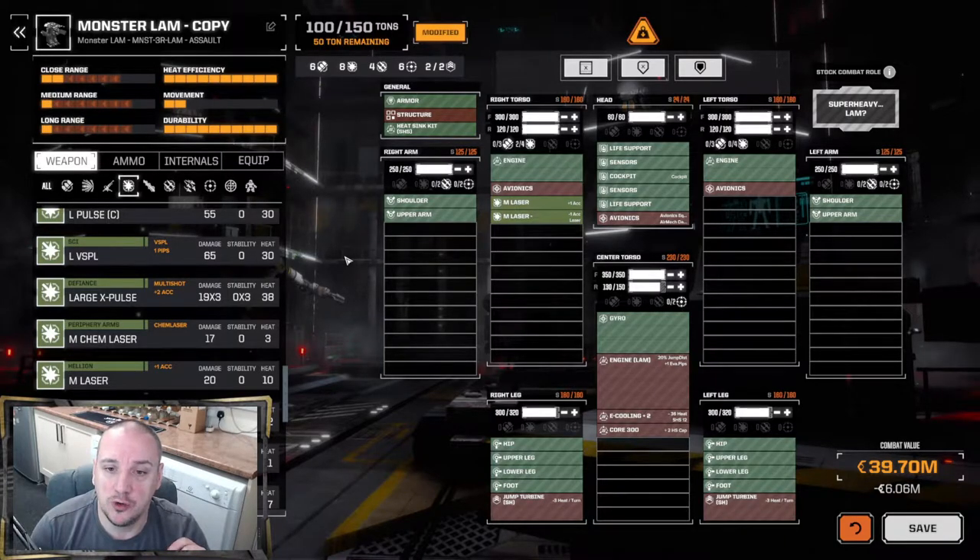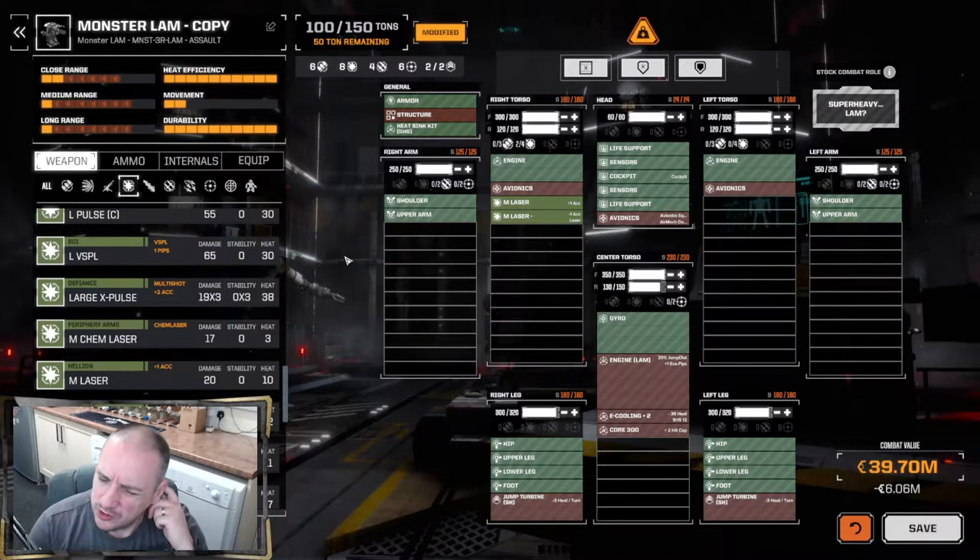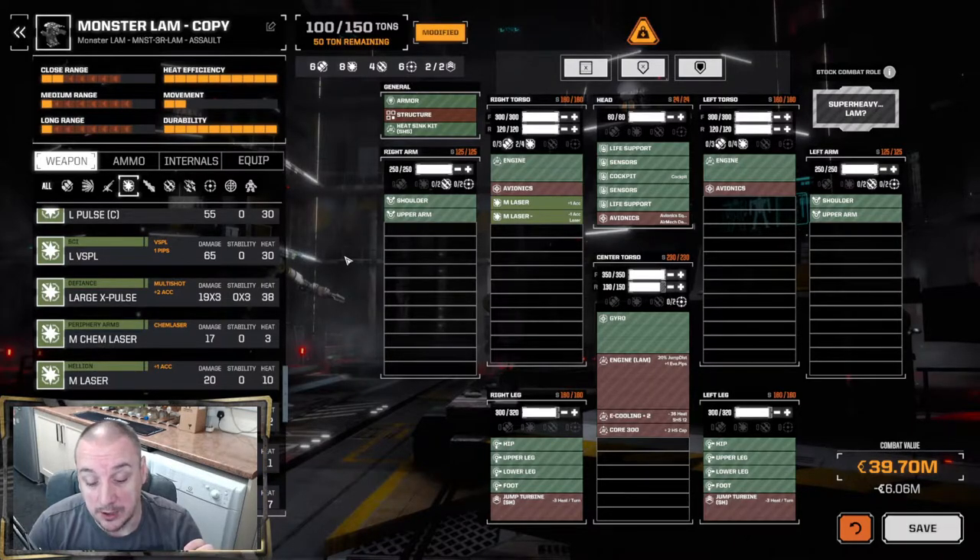For me, these are very good systems to have, especially early on. They give a good balance of weight to damage — in the case of medium lasers, 20 damage for one ton is very good. The slight trade-off is you've got to worry about heat. Early on you can't boat too many, so it's not too much of an issue, but as your builds get more complex and more heat is involved, throwing lasers into the mix can make a difference. A lot of them carry an inherent plus-one accuracy bonus, and some also have an evasion pip ignore bonus.